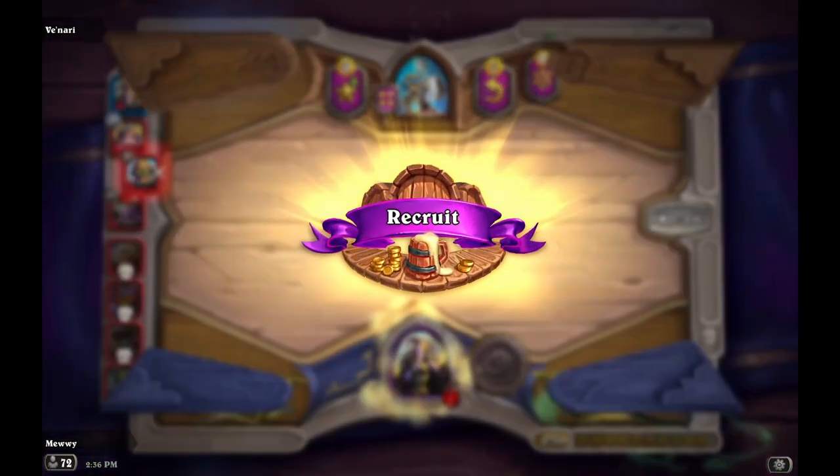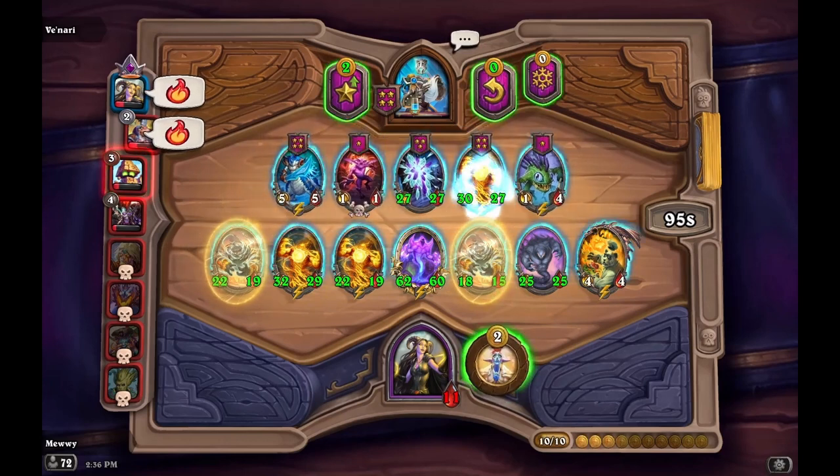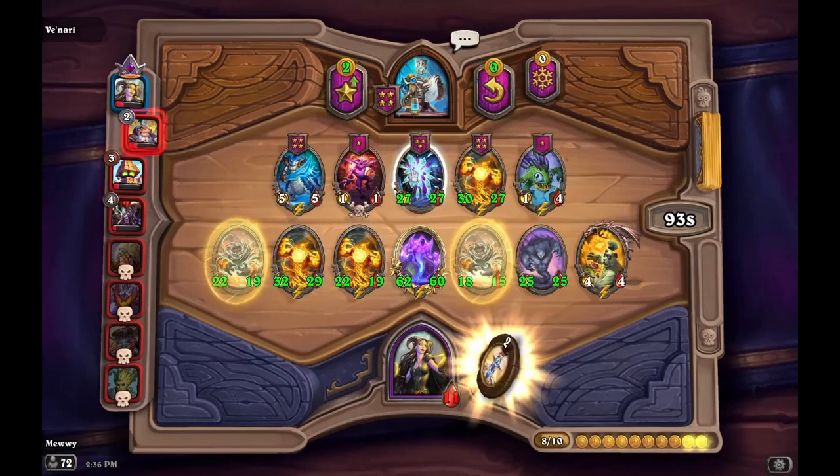Just like the Lightspawn build, you definitely want to triple your minions so you can stack up the stats. Be sure to also have the best Elementals so you don't lose to builds with Poison.